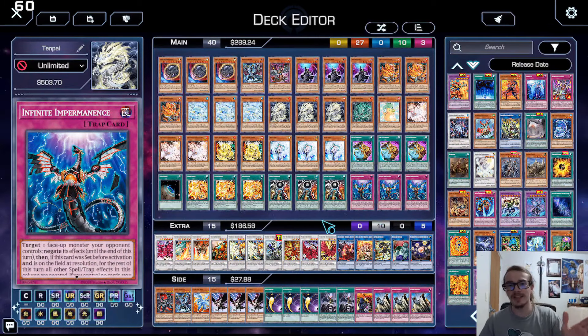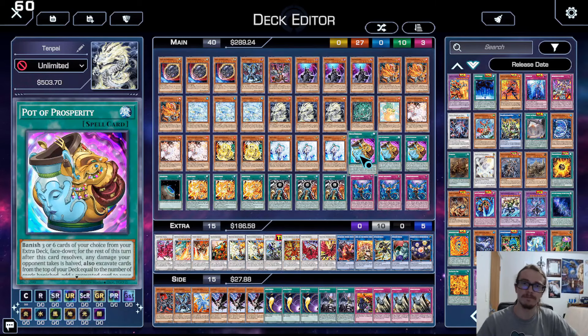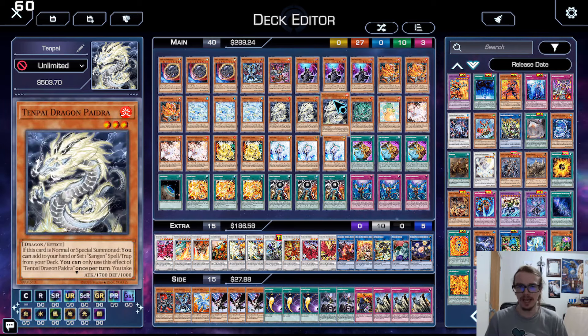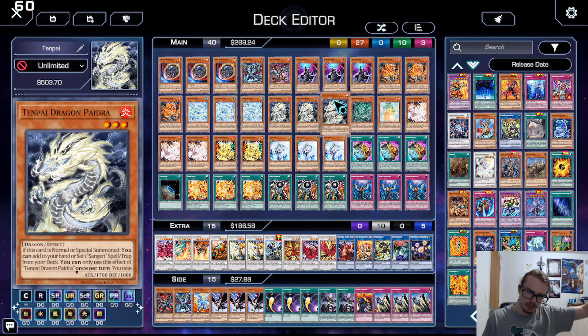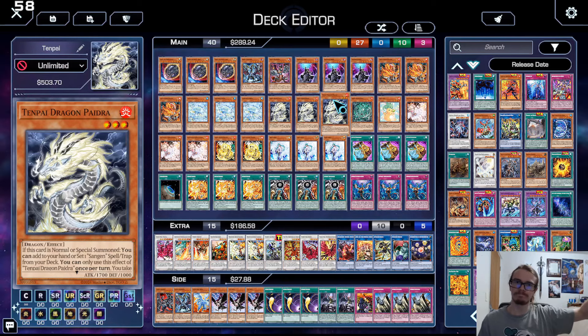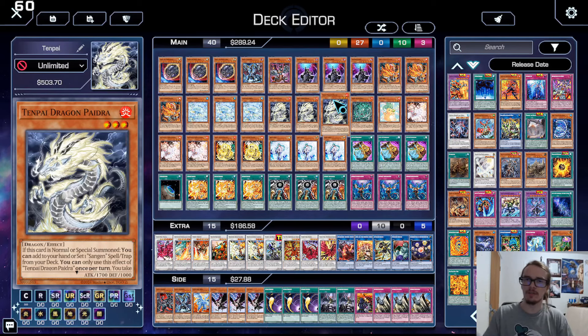Tenpai is a going-second deck that plays a million hand traps and then OTKs you through Pot of Prosperity. Each one of their cards basically has two things that it does: one, a quick-effect Synchro Summon using it during the battle phase; and two, they also have the ability to search or do something at the damage step.